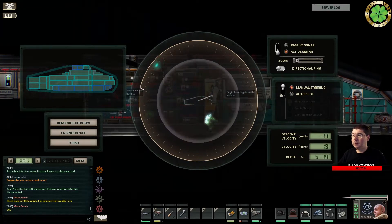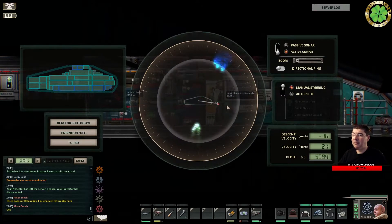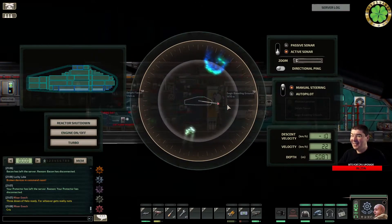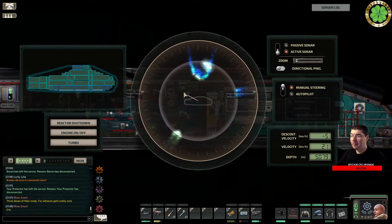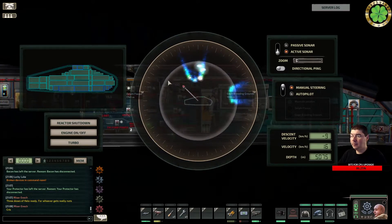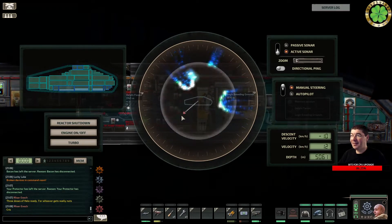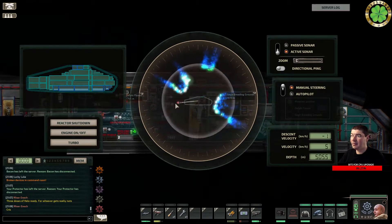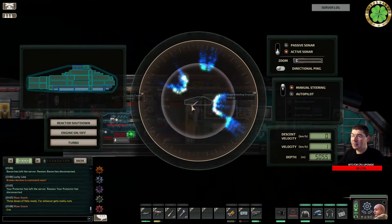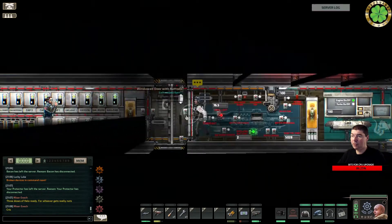The batteries are all fine — they just cannot keep up with the production. Don't worry, I designed the sub so I know what's going on. I was trying to craft some shells because I can craft them in about 20 seconds now. It's out of power and it's gonna take a while. You can see the percentage of power you have for the engineering room.